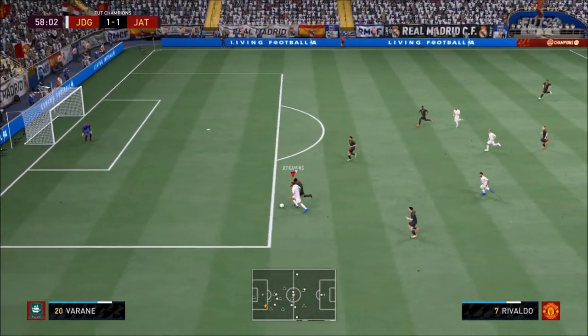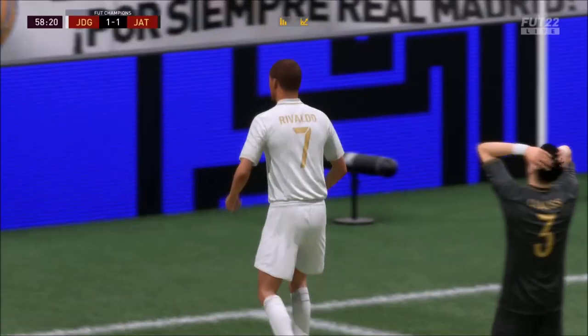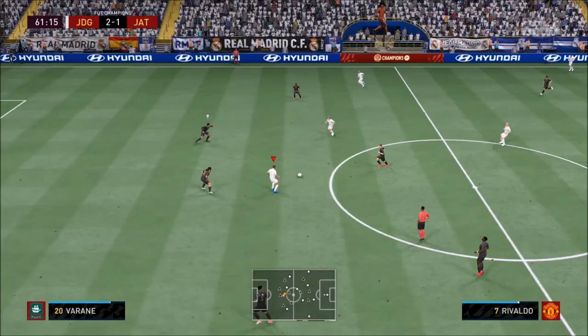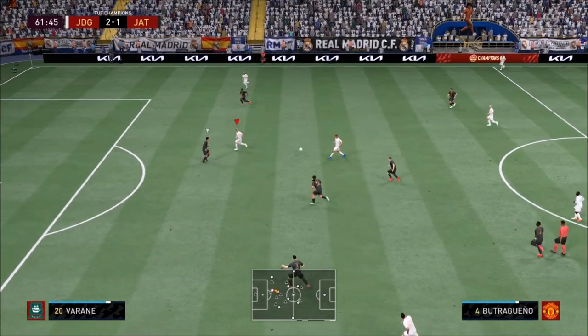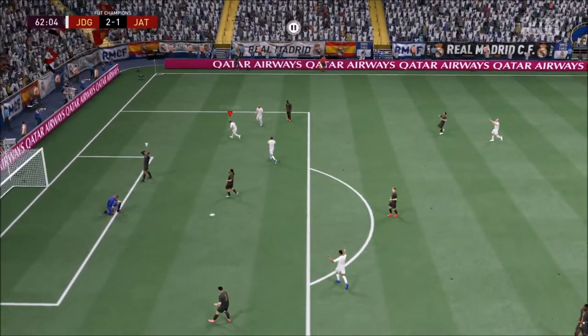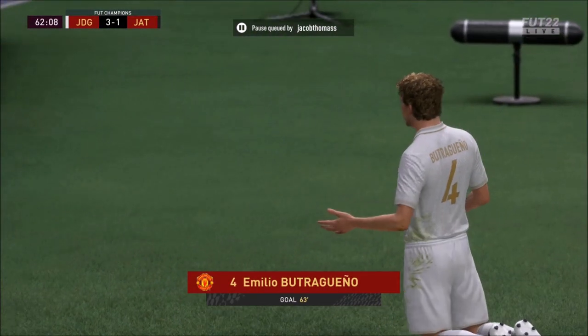Look at his passing — absolutely sensational pass right there to Rivaldo, and that's a great finish. His finesse shots are magnificent, his long shots are brilliant. It's very hard to fault this card. But where this card goes down is, yes, having skills — it would be even better if he had skills. He is weak, I can't lie, he's very, very weak. If you touch him, he falls over.